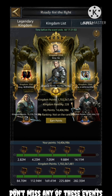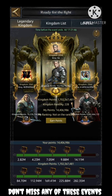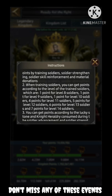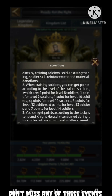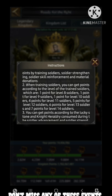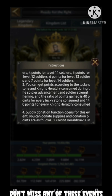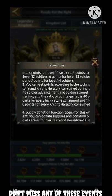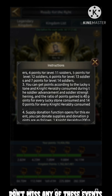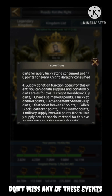Now let's talk about how you earn points in this event. Level 8 and level 9 soldiers give you one point each. Level 10 training gives you one point. Level 11 soldiers give four points, level 12 gives five points, level 13 gives six points, and level 14 gives seven points. You can also get points from knight herald consumption, soldier advancement consumption, and soldier strengthening — with a ratio of 40 points per lucky stone consumed and 140 points per knight herald consumed.